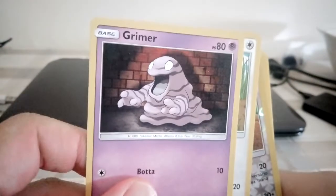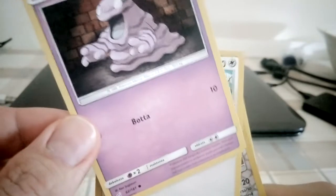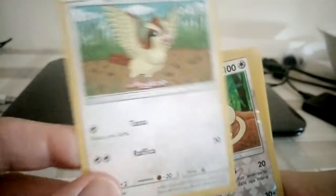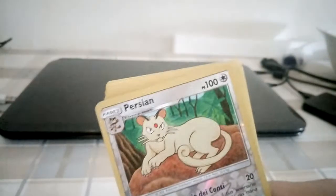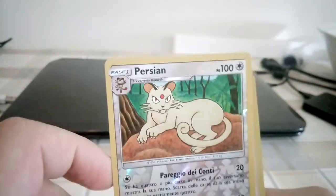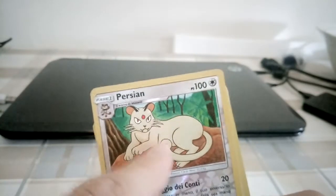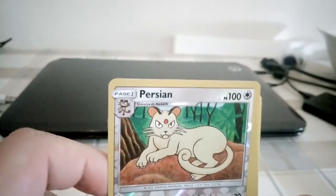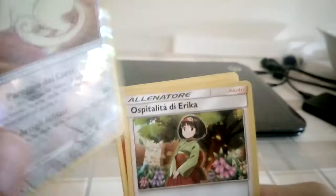Meowth — the usual art style from the Gen 1 era — and that is the evolution to Persian. I don't like Persian but I like Meowth more, especially the Alolan version, because it's more interesting.